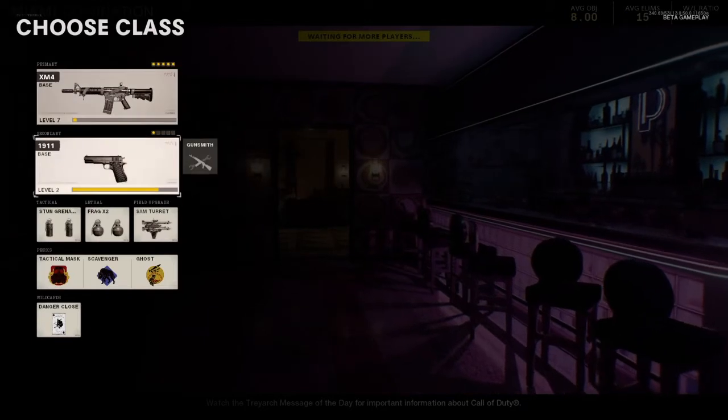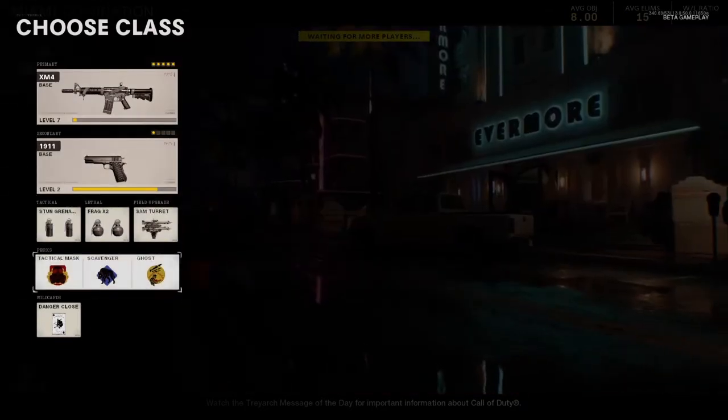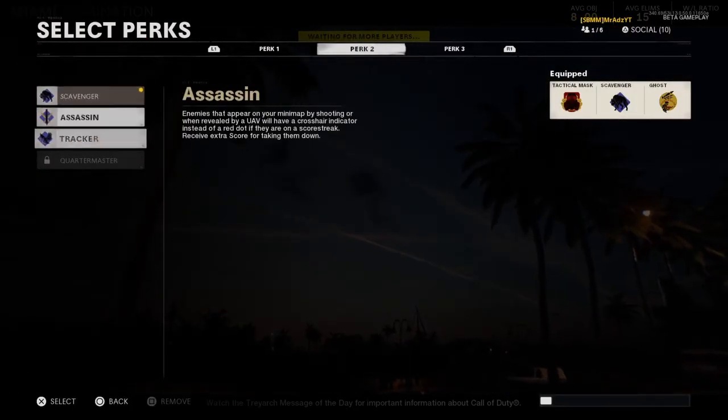I'm using the XM4 — as you can see there, that's the class: XM4, 1911, double stun, double nade, got the SAM turret that comes in handy.